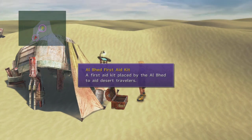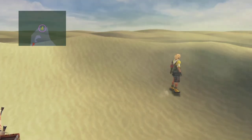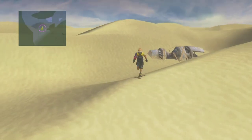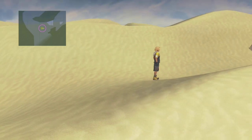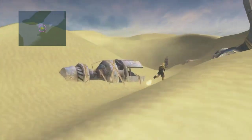A first aid kit placed by the Al Bhed to aid desert travellers. These are a special type of potion that only people who have the use ability can use — at the moment that is Kimari and Rikku. Because of the creative decisions and the technological abilities of the time, this game is very linear and basically a corridor game. But this was one of the areas where they tried to expand it out a little bit, and even though it starts off very narrow you do start to get into some slightly bigger expanses.